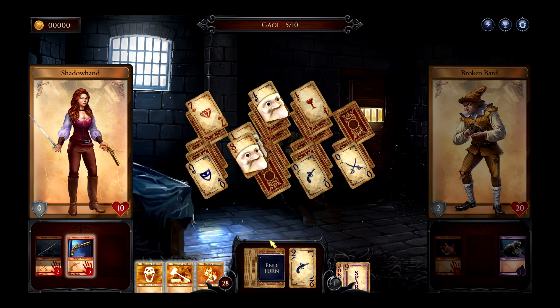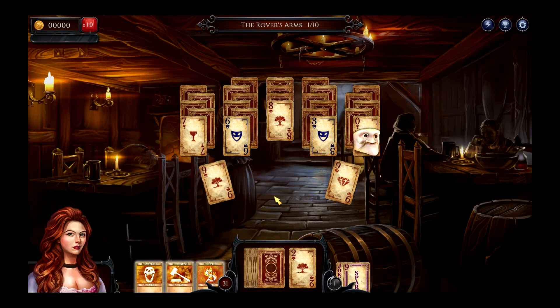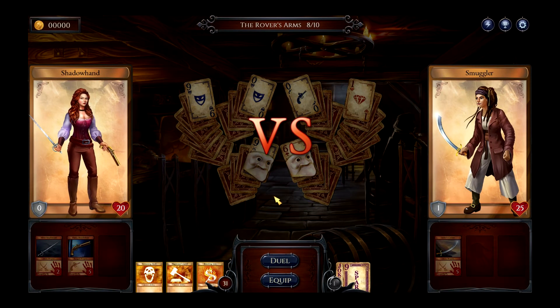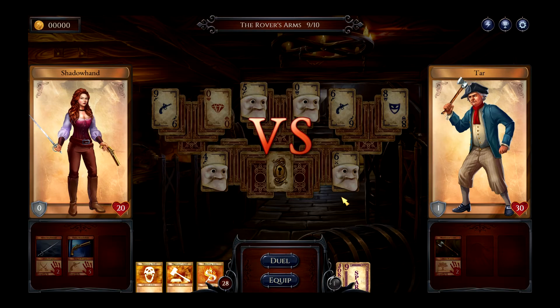Next we're looking at a pub scene because you've got to have a pub brawl in a game. There's a sailor who pops up — if you beat them you get to take their coat. Then there's a male sailor called a sea tar, who starts off with an axe but later comes back with a boarding axe — a naval weapon — then a gun, and later a firebomb blunderbuss. Helen has written a blog post about that, so check it out on the blog.